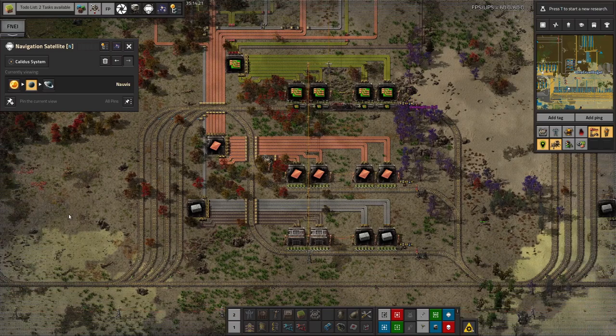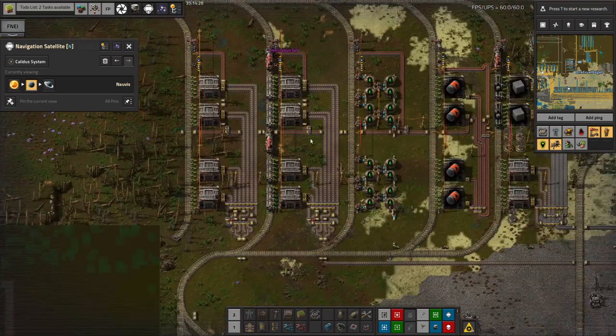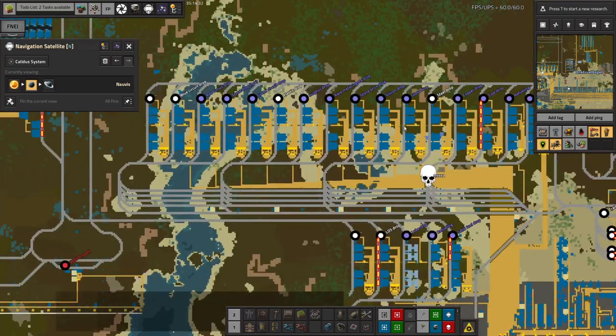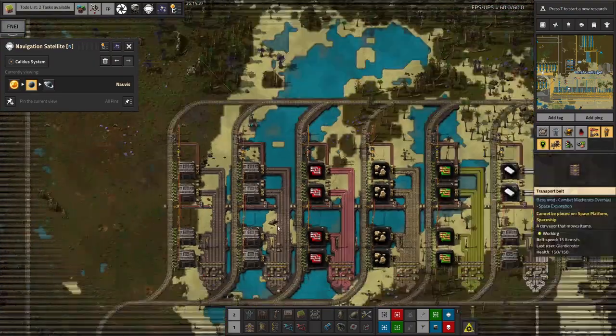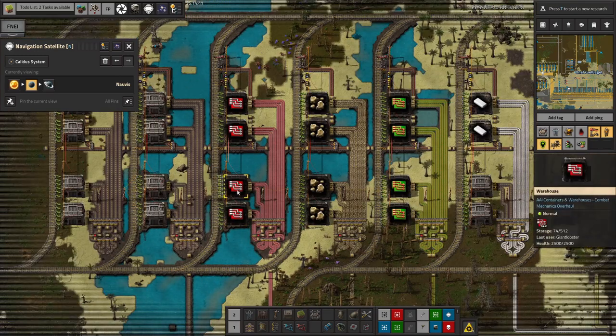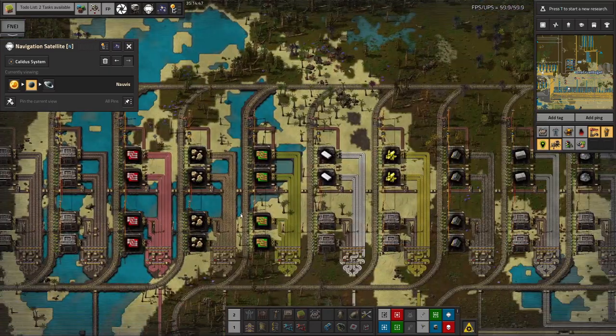There are a couple more stations on the bus — we've got low density structures being dropped off here if we ever have any, and blue circuits and red circuits being dropped off here now, so we've got a nice supply of everything being brought in and dropped off on the bus. There's rather a lot being buffered here, which is why we're having so much of an issue with copper at the moment, but once that's sorted it'll stop being an issue.